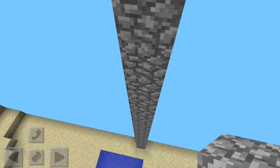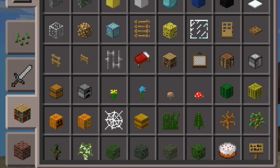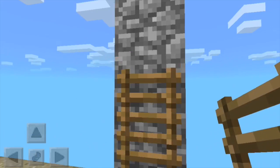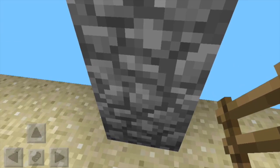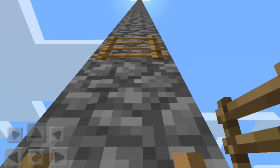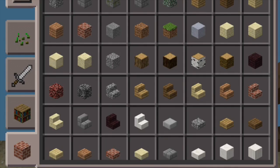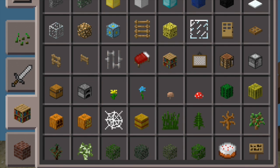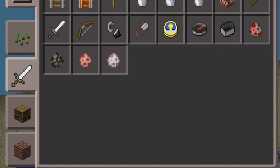It's a pretty long drop going back down. I'm gonna get a ladder — not a rail, they kind of look the same. Here's a quick tip about ladders: you don't have to place them right next to each other. You can place them one every two blocks to save on ladders.